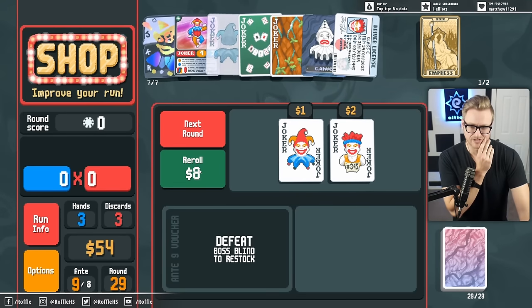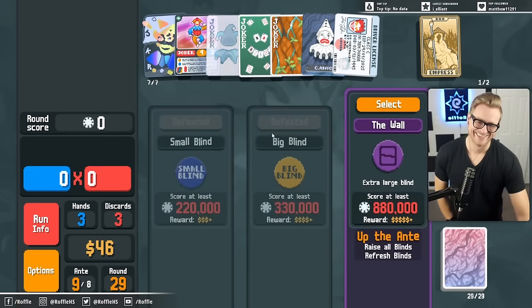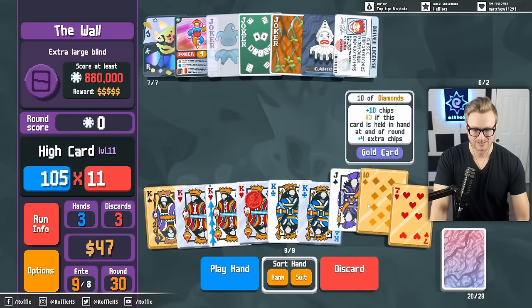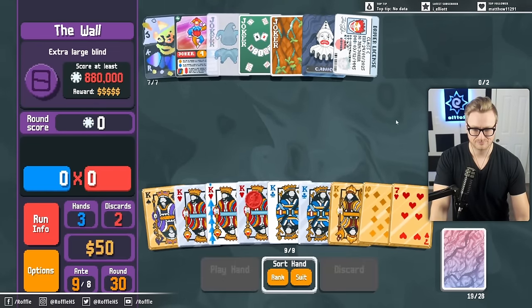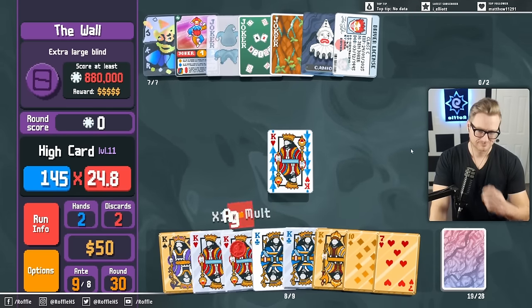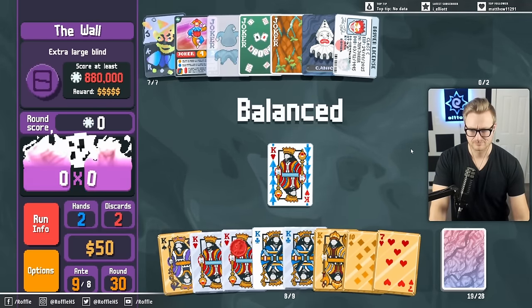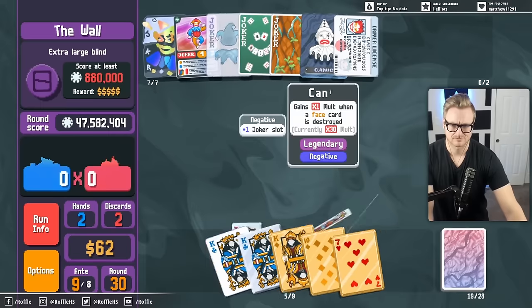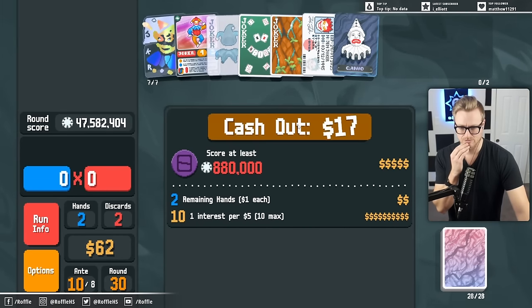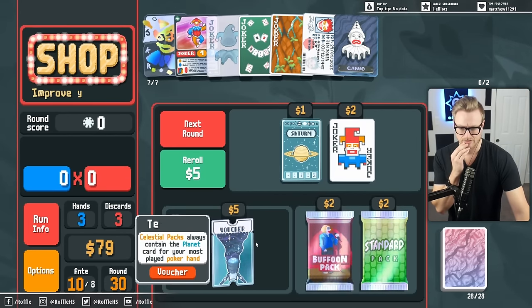I'm going to find a Vampire again now. We sell this so that we get interest capped after the ante here. And we just play this. We'll probably sell out of the Driver's License as well. We just want to maximize the Kanyo value.